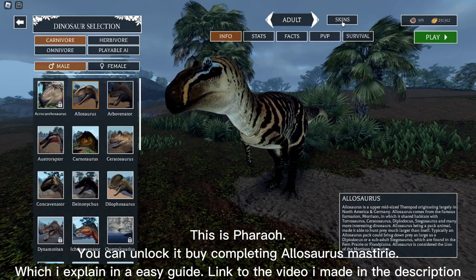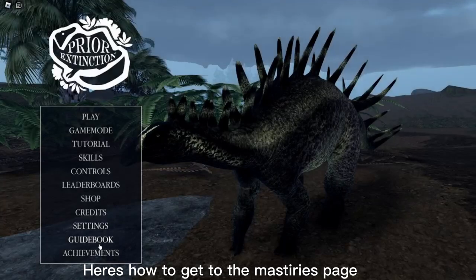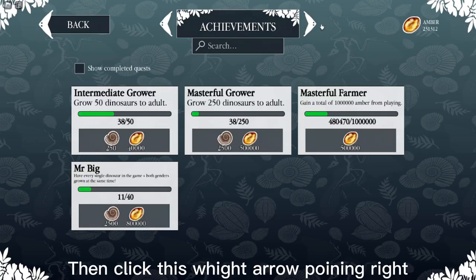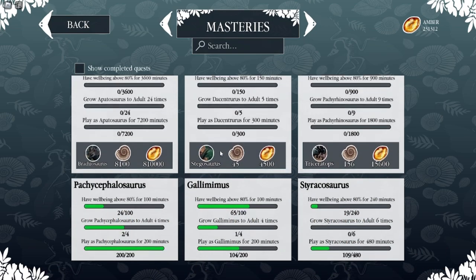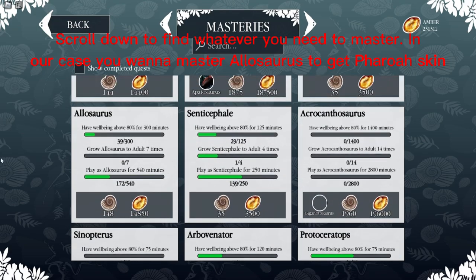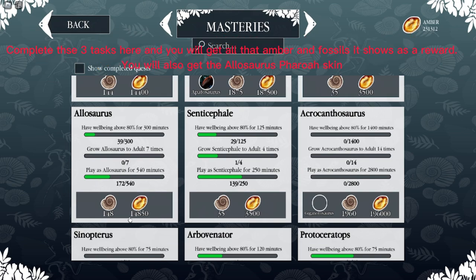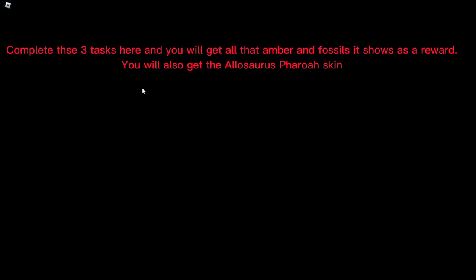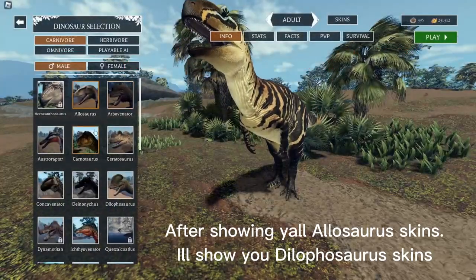This is Pharaoh — you can unlock it by completing Allosaurus mastery, which I explain in an easy guide linked in the description. To get to the masteries page, click on achievements, then click the white arrow pointing right. Scroll down to find whatever you need to master. Complete the three tasks shown and you will get all that amber, fossils, and the Allosaurus Pharaoh skin.